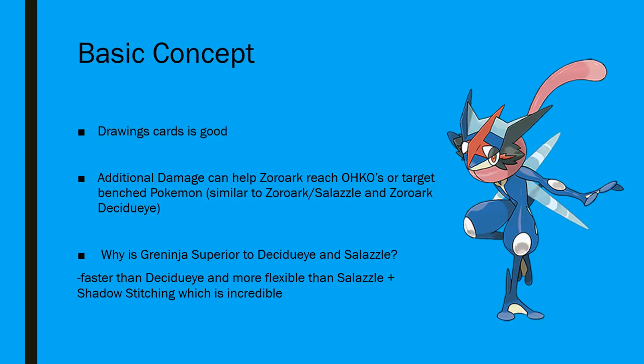Why we're thinking that the Greninja list could be better than the previous versions of this deck is that it's faster than Decidueye because the Frogadiers actually do something, whereas if you played a list and had to evolve into your Dark Tricks — we're not playing Candy in this list, so it's more realistic to get into Frogadiers, and as soon as you get into Frogadiers, they're doing something. They're impacting the board. Getting 20 damage on a Tapu Lele is incredible already. It's like a pre-planted Kukui so that you can one-shot them later with a Choice Band or with a future Greninja drop. So just getting the Frogadiers, they're already good on board, which is not the case for Decidueye, and it's more flexible than Salazzle.